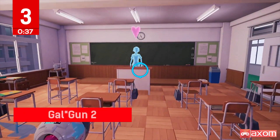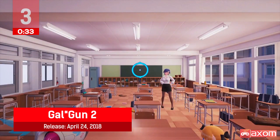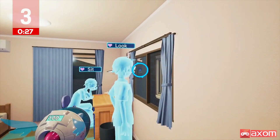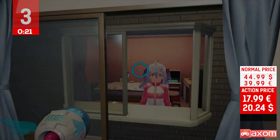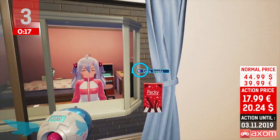Gal Gun 2 is an action arcade adventure where the girls of the academy are being tormented by tiny menacing demons. You will need to manage your schedule and go on quests to vacuum up the demons with a demon sweeper. The Switch version includes special Switch-exclusive features like motion controls in handheld mode.